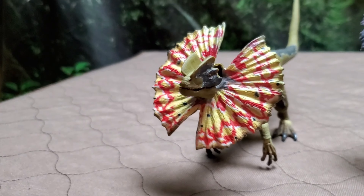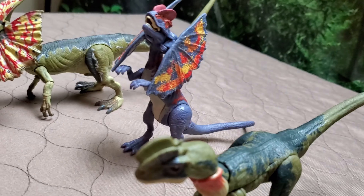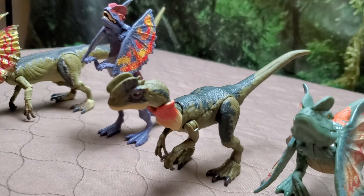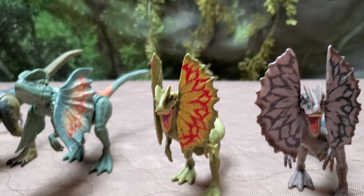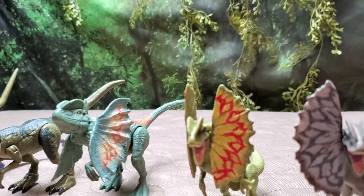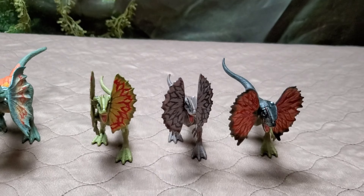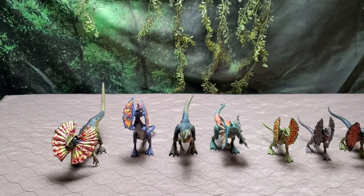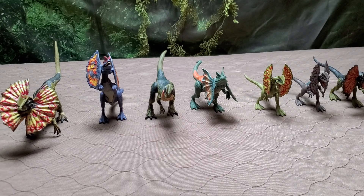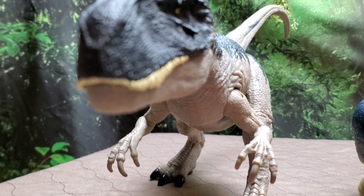Up next we have the Dilophosaurus collection — certainly not unappreciated by this Mattel toy line. Beginning with the Amber Collection, which I still think is objectively the best. Then the purple Savage Strike Dilophosaurus — not too impressed. The Hammond Collection is easily the second best in the entire Dilophosaurus collection. There's also a not-great one I'd rather not look at; a great first attempt from the original Legacy Collection multi-pack; an unidentified second one; and the Dominion Dilophosaurus that comes with Claire Deering — I believe the worst of all of them. That completes the Dilophosaurus collection.